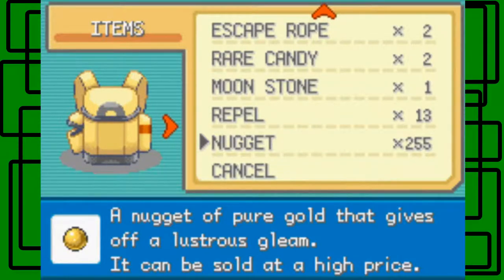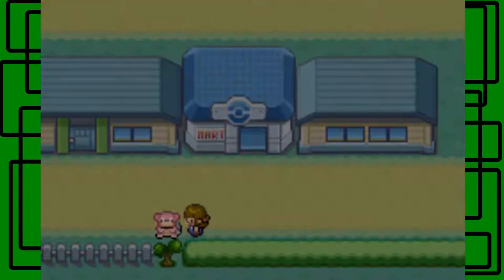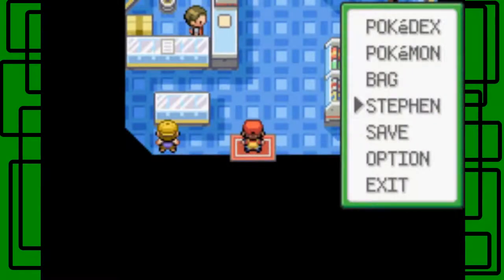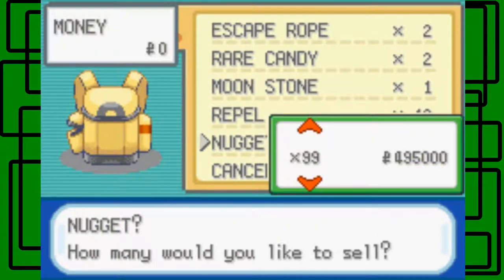So I'm going to be selling like 100 of these to get max money, so let's do that right now. Just so we don't forget, let's go to the Mart. Right now I have 0 Pokédollars because I spent all my money before getting all the Nuggets, so we can go from 0 to the max amount of money right now. Let's go to Sell — Nuggets — we're going to sell 99 of them.